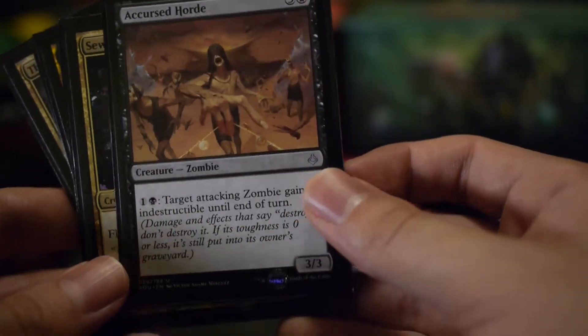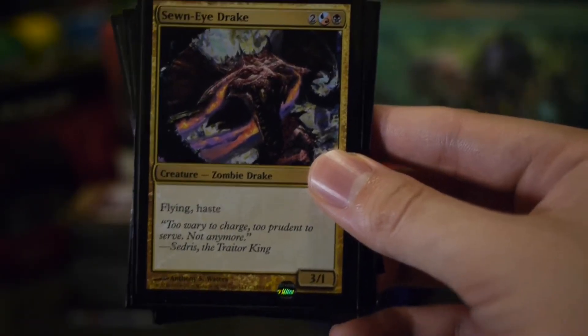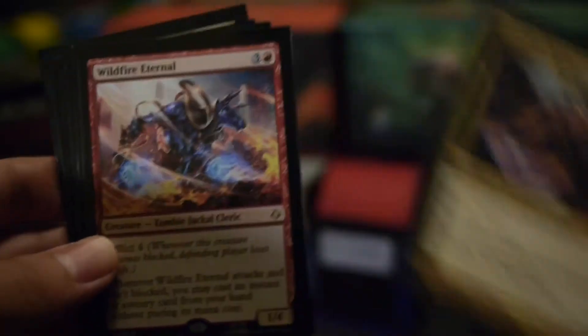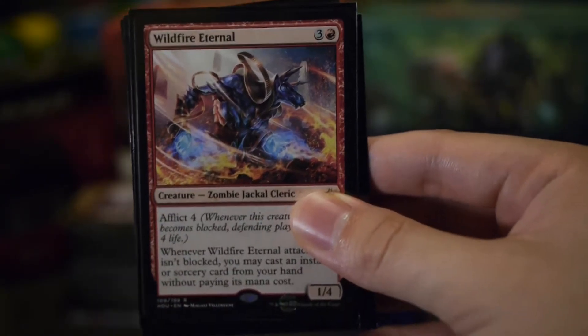A Cursed Horde — a target attacking zombie gains indestructible. I've got the little Grixis Drake, Sonai Drake: four mana, flying and haste — I feel that's pretty good. This might actually be the only non-black creature that I have in the deck, Wildfire Eternal, but its ability makes it an instant include for me.